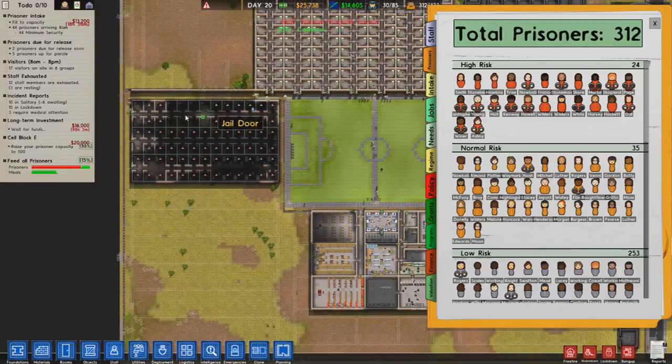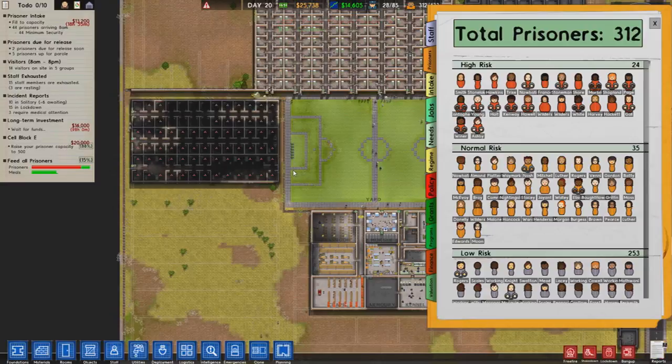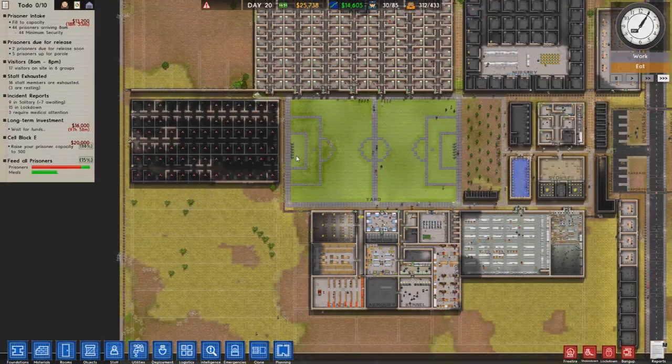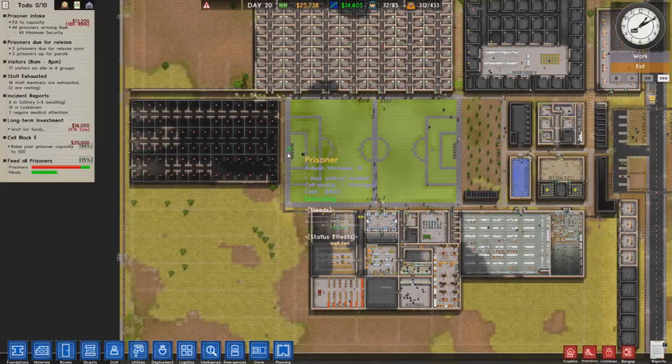Obviously reds and oranges should be separated as well. But we'll have the red and orange section and the grey section for now, and then we'll build another section and sort that out as well. So as soon as we have a lot of people actually going to be handcuffed and waiting for solitary or put in solitary.